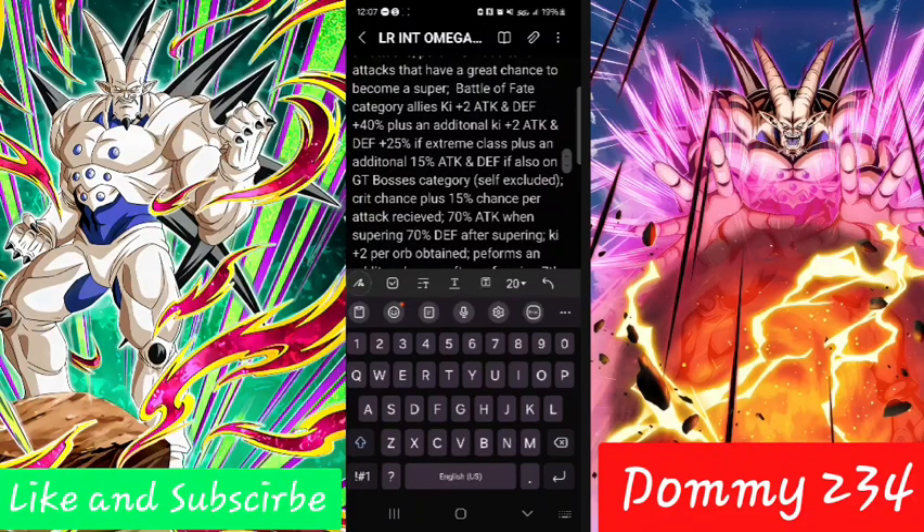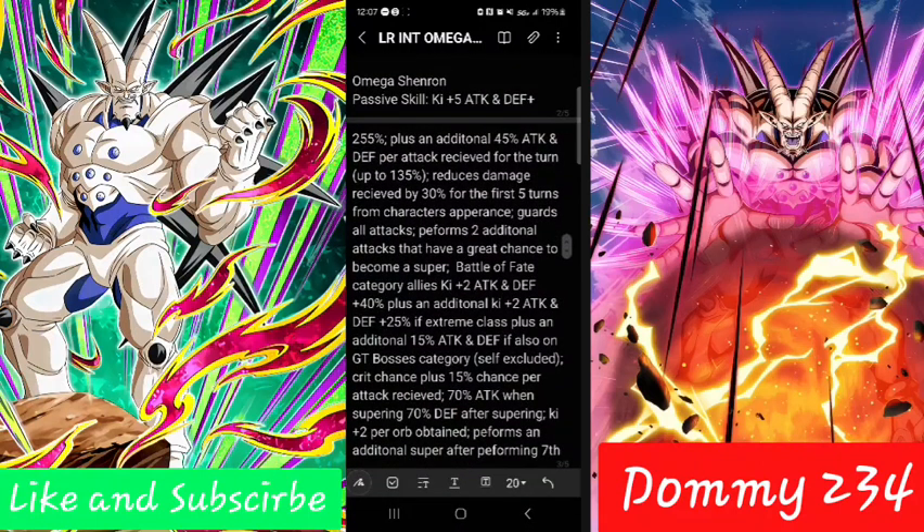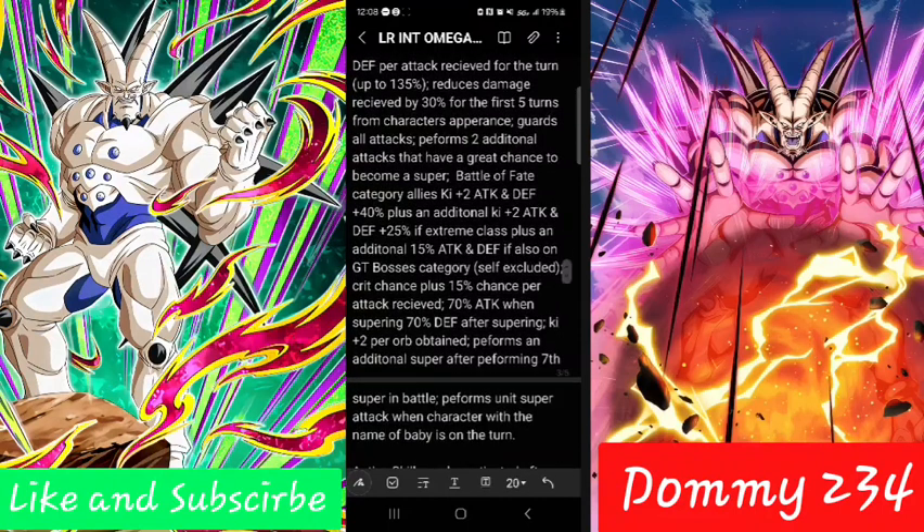It's going to be like a cool little Dokkan original for that unit super. This guy is powerful — could be number one, man. All the support he's giving and then he's just so strong. The 45% goes up to 135%, and then he has 30% damage reduction while he's supering and getting crits. Keys are easy for him — this is a trucking unit. Wait till you see his super attacks.